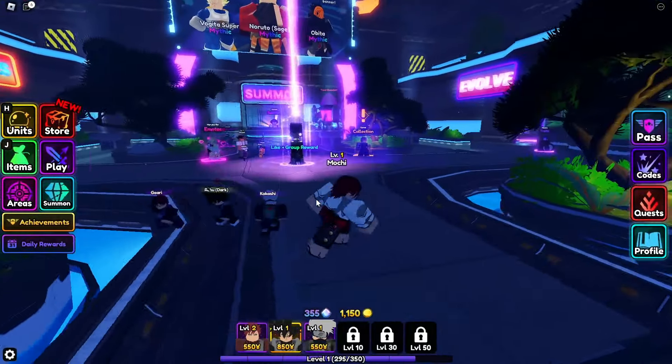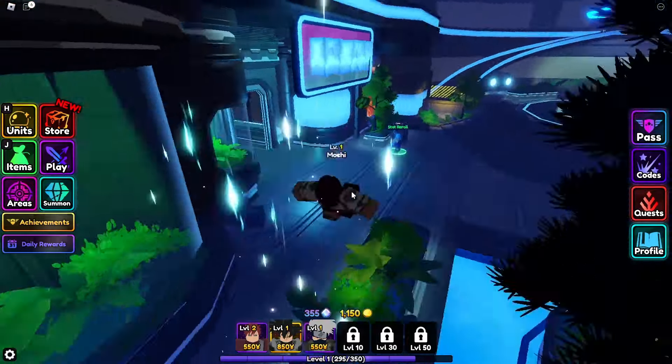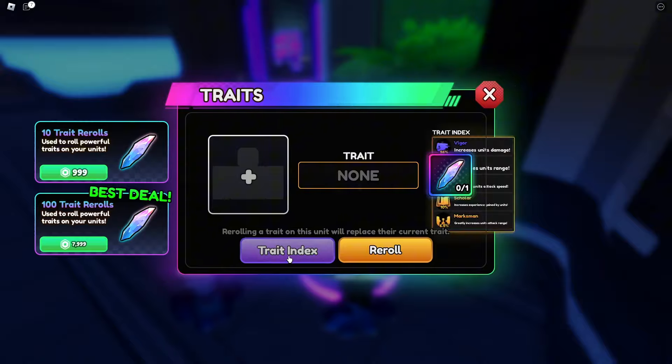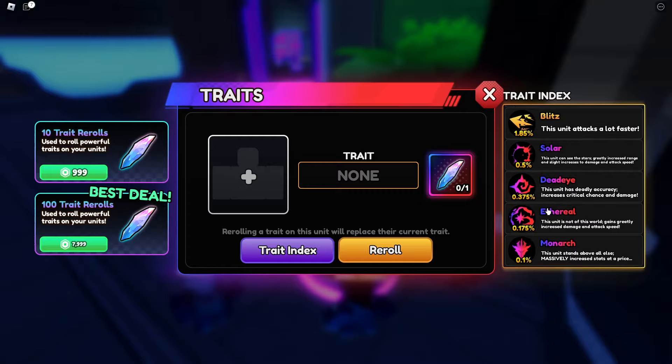Anime Vanguard just dropped and I already know the best way to get trade re-rolls. You clicked on this video because you want to try to get the best traits. We've got Monarch, Ethoro, Dead Eye, Solar — these are the mythic traits, so these are the best traits.